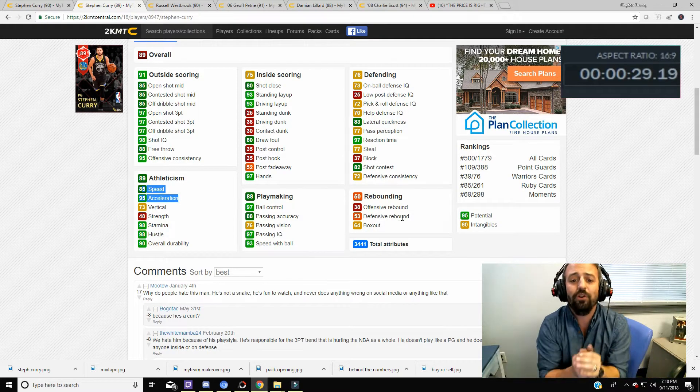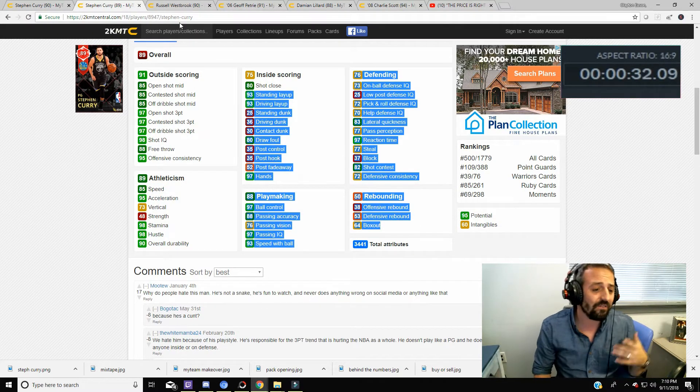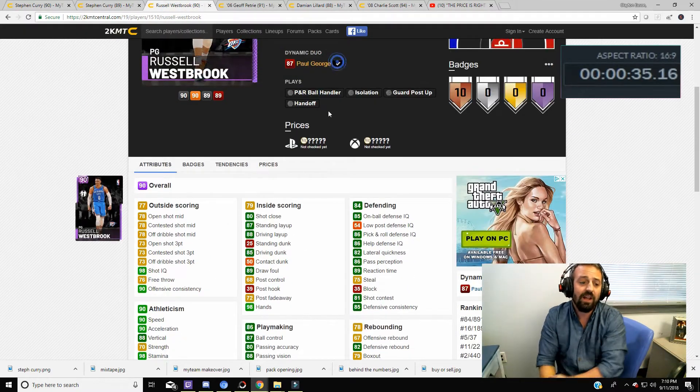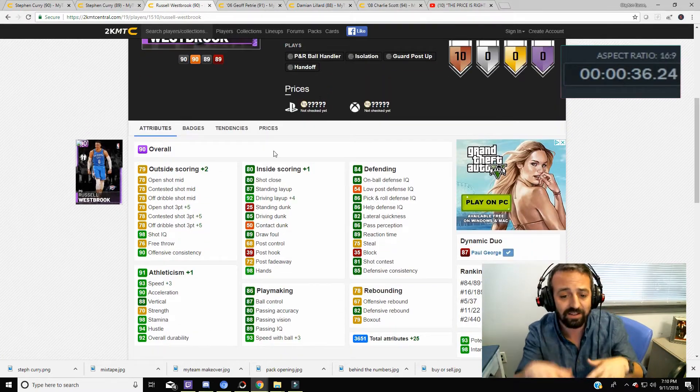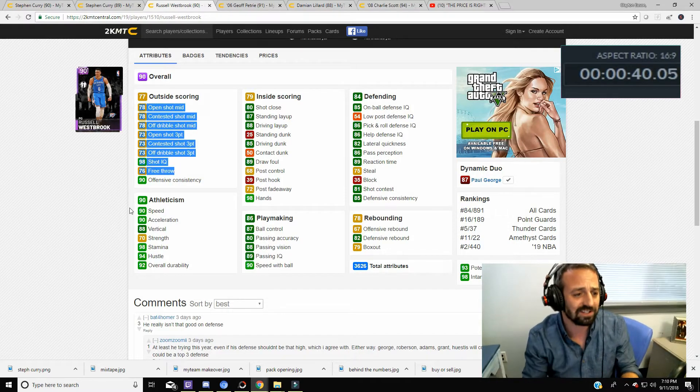I don't know who would want to use that card. Looking at the Ruby from last year, Steph Curry's Ruby had a 97 three-point rating. This card only has an 89 three-pointer and only an 85 ball handling. Again, the defense sucks on it. That Ruby card has 120 more stats than this Amethyst.